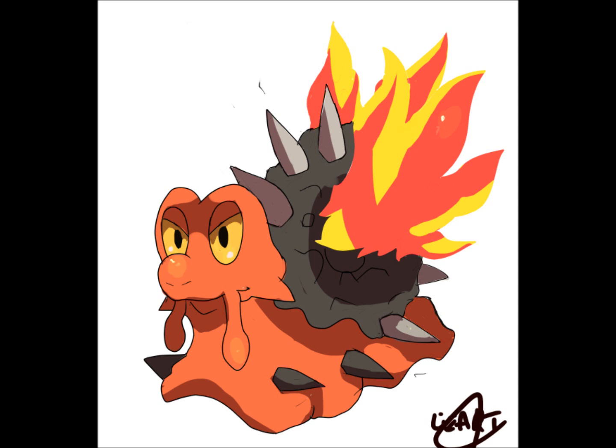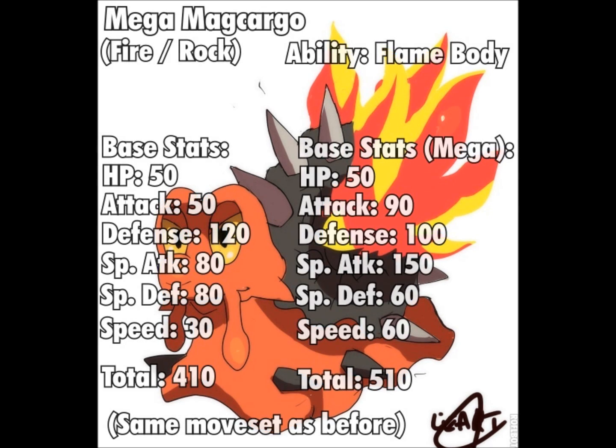Apparently, Magcargo's body temperature is so hot that if you look at its shell from around a hundred meters, you will actually go blind. But we don't need to worry about that, because Pokémon aren't real — JK! Mega Magcargo's design looks absolutely amazing. I would keep one of its abilities as Flame Body, because if you touch this thing, you're most likely going to get burned. I can't really think of an ability that Mega Magcargo could have that's different from normal Magcargo's abilities.